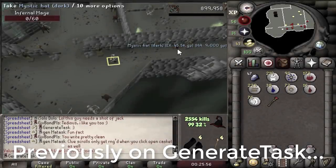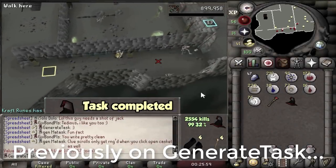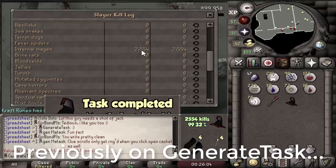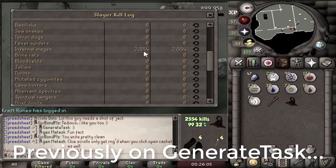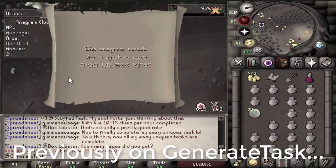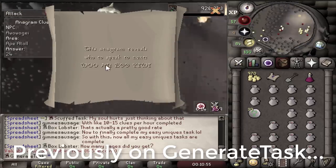In the previous episode of Generate Task, we finally managed to complete the first insane grind on the account by obtaining the Dark Mystic Head after almost 50 hours of Infernal Mages. We then got the task to obtain 5 uniques from hard clues, and after a few steps on our first clue, we now have to reach Awawagi to progress.